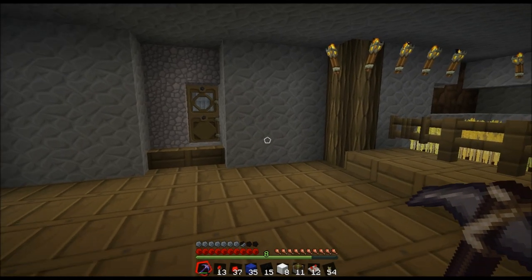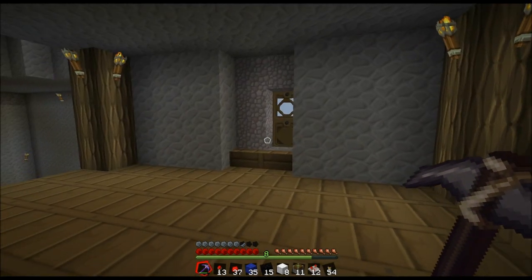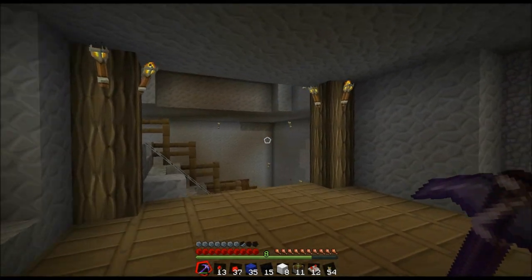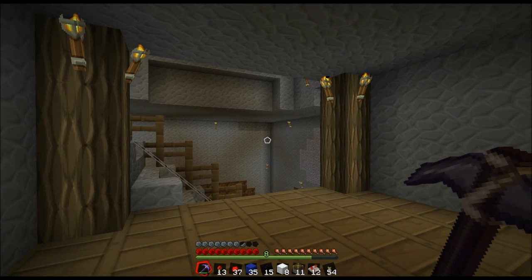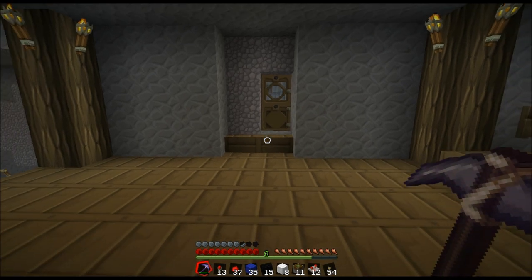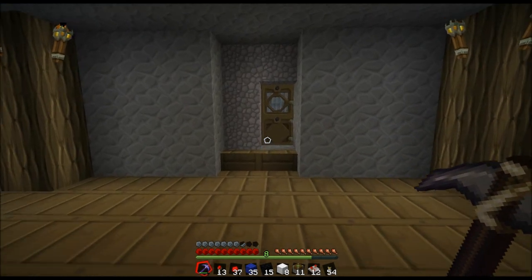Hey guys, welcome back. This is Civic Dude, and we're here for another Minecraft episode. In this episode, we're finally going to take a stab at putting our hidden piston door into our base as our main entrance.